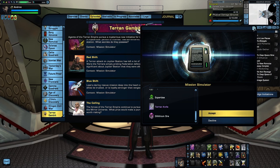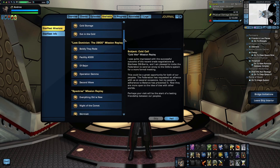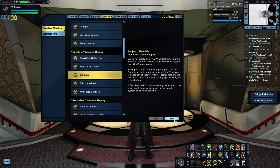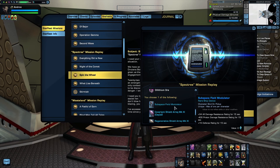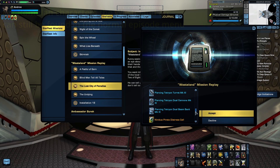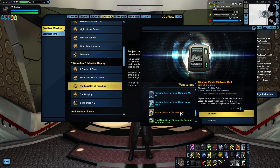These next two episodes can't be found in the normal episode menu, because they're old episodes that have been moved out of the main story and are now considered side quests. The first is from the old Spectres arc — Skirmish — which rewards the Subspace Field Modulator device, useful for upping your defense and damage resistance rating. Just don't use it against anything that deals proton damage like the Undine, because it nerfs your resistance against proton damage. Fortunately, very few enemies actually use proton damage. The last item is from the Wasteland arc in the episode Installation 18 — the Nimbus Pirate Distress Call beacon, which is more support-focused because some of the ships that warp in will have heal abilities they apply to you.